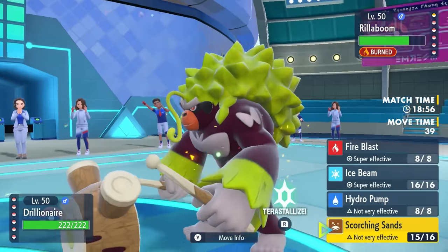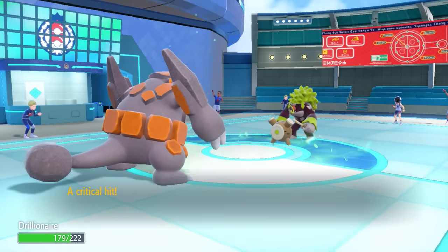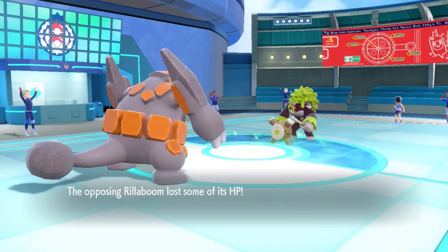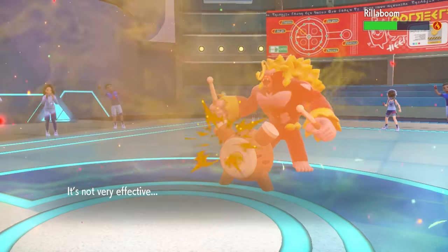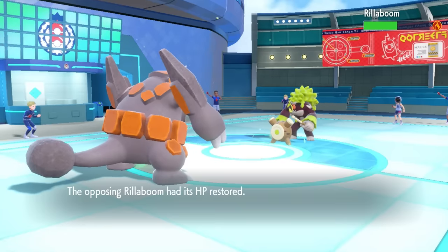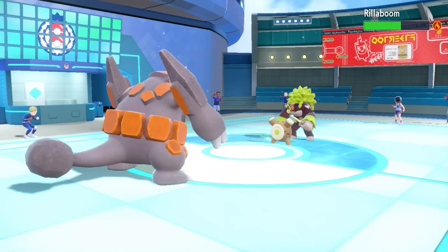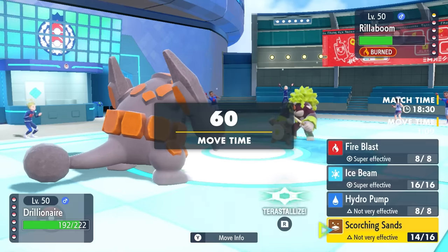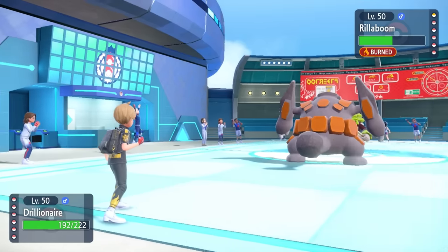My team is pretty situational in what it needs to do, so I just decide to stay in and go for more chip with Scorching Sands. They predict the switch, go for the Knock Off and actually get rid of the Choice Specs. That actually works for me, because now after I throw a little bit more Pocket Sand at him, I can switch my moves. Rhyperior gets coverage of like everything under the damn sun, so with this thing burnt, I know I can take pretty much any physical attack and unleash either Ice Beam or Fire Blast Rhyperior.